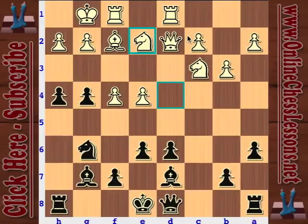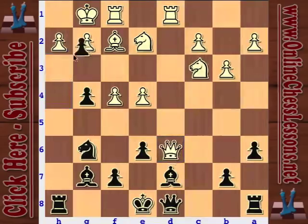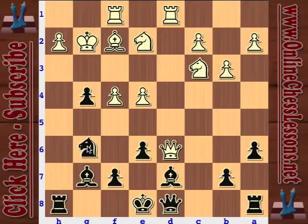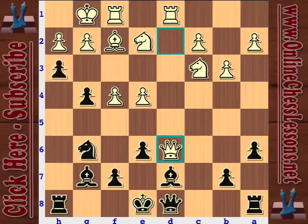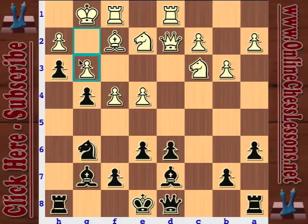White plays knight d2, defending some threats on the kingside, and the knight also defends the knight on c3. White is actually threatening to take the pawn on d6. Kasparov with h3 - do you really want to take the pawn and weaken your kingside this much? That would be very risky. So Anand plays g3 and tries to blockade the kingside. He does a cheapo blockade, but now black has a lasting space advantage and pressure on the white king.